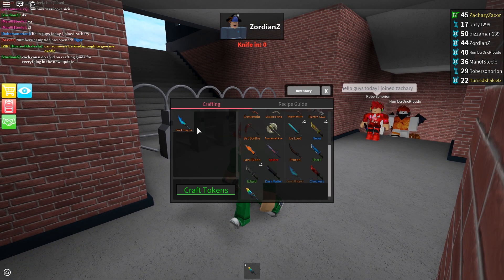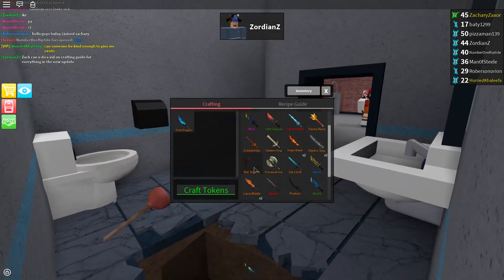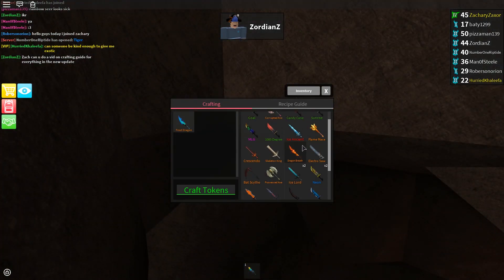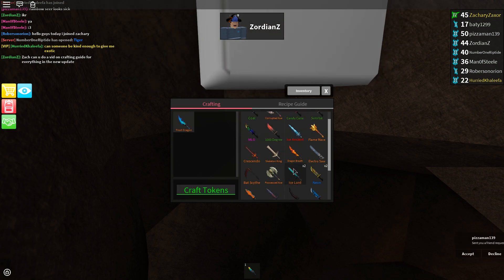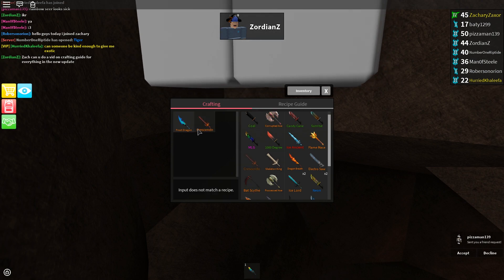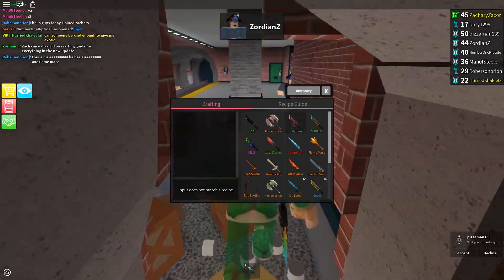People said it was frost dragon plus crescendo, but I've tried that and crescendo plus frost dragon is just not working. If I put in the ice lord — nah, that doesn't even work. Frost dragon plus crescendo — see, it doesn't work, ladies and gents. Which really sucks, but oh well. I wish it did.